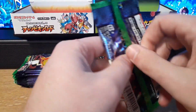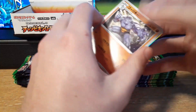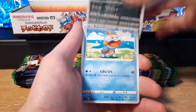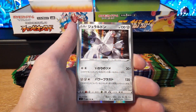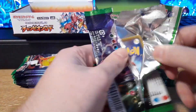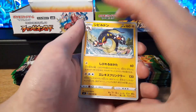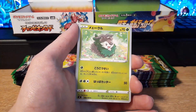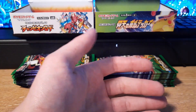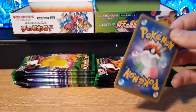We're going for the VMAX Hyper Rare Pikachu from the Electrifying Tackle box. Hopefully we can get it. I've opened a couple of Electrifying Tackle booster boxes on this channel before. And a Holographic Zapdos — just giving all the love to Zapdos and Articuno in these sets but no Moltres. I cry every time.